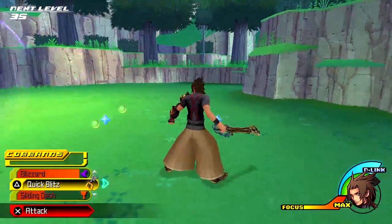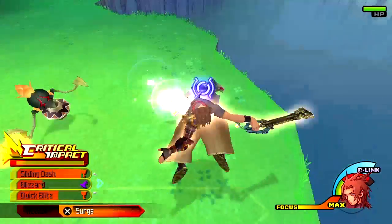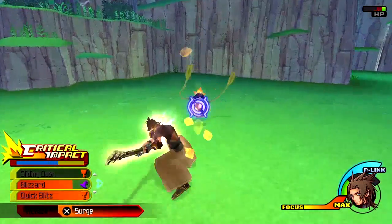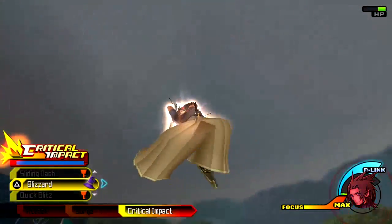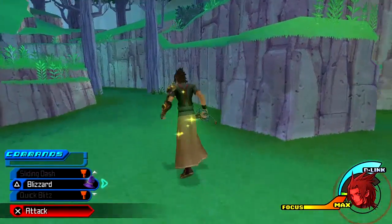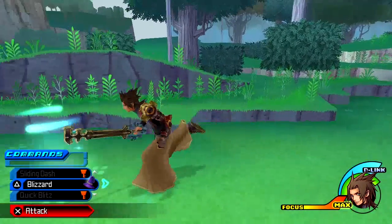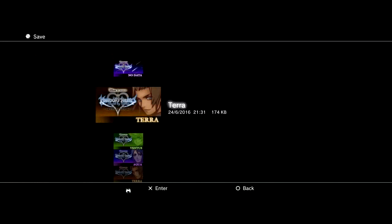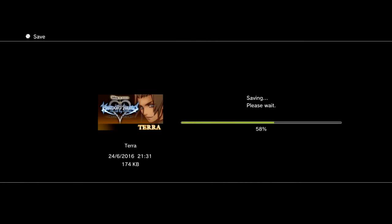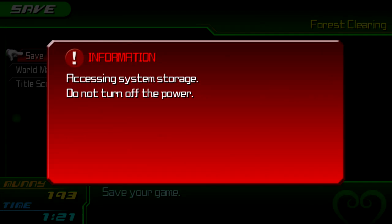Do commands just randomly level up as you go through? Every time you kill an Unversed, use the command, or do Command Board stuff, they'll go up. You have to have the command equipped — you don't even need to use it, just need to have it equipped.